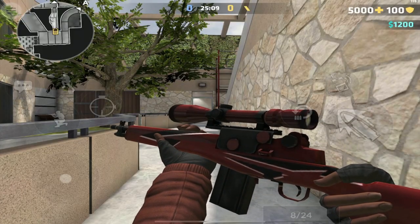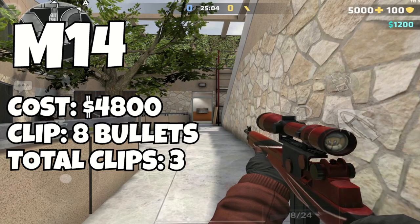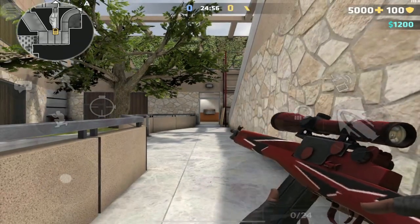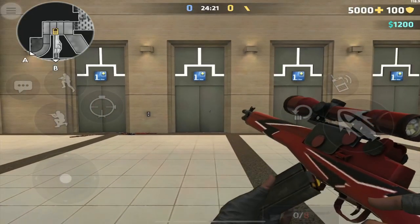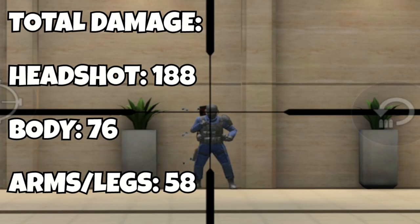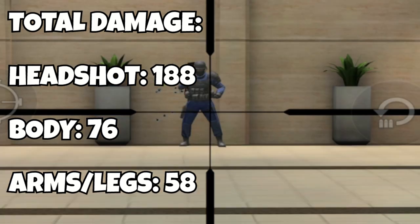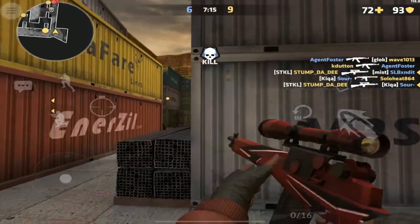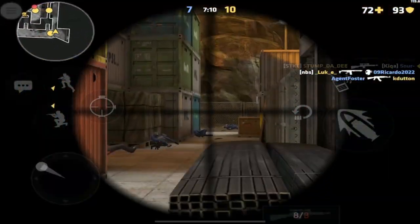Last, but certainly not least, we have the M14 Auto Sniper. It costs $4800, has 8 bullets in the clip, with 3 clips in reserve. While the M14 is the more expensive auto sniper and has the slowest running speed of any gun in the game, it is the fastest firing sniper and can be more precise than the SVD. Although its damage is less than the SVD, with 188 points of damage to the head, 76 points of damage to the body, and 58 points of damage to the arms and legs. Even though it is one of the weaker hitting snipers, it still one-taps, which can be great for late game team rushes and defuse game modes.